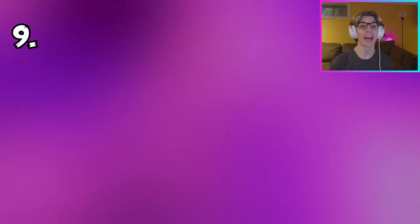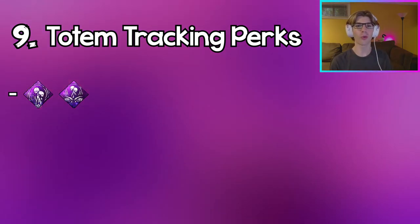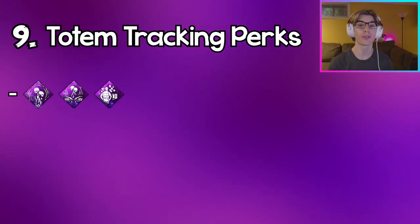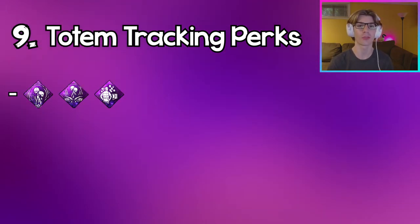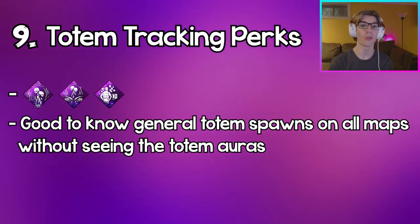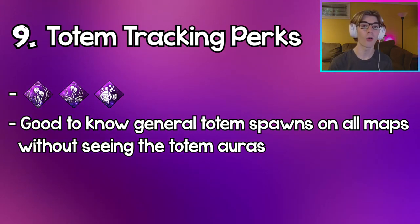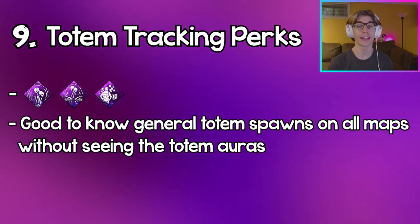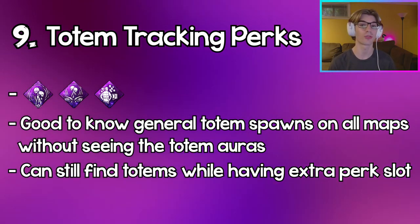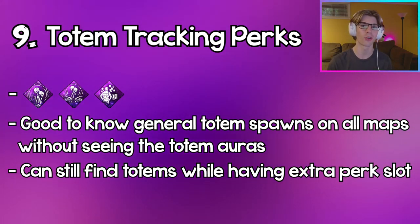Coming in at number 9, we have any totem tracking perks — perks like Small Game, Counter Force, and Detective's Hunch. These perks all help facilitate finding totems in the trial. But being able to know where totems are on your own and knowing general totem spots on specific maps without these perks is really important and could free up a slot for any other perk, while still being able to find totems just as easily.